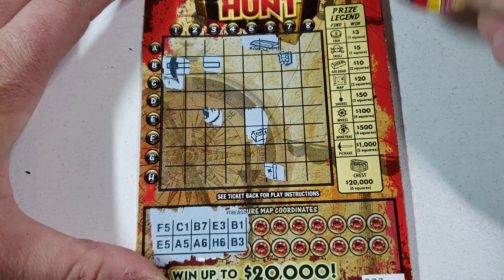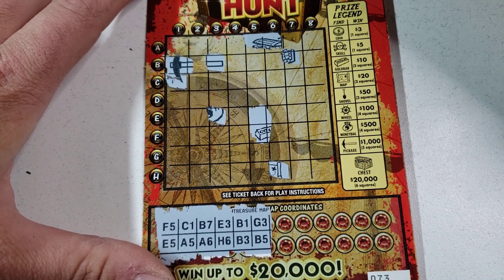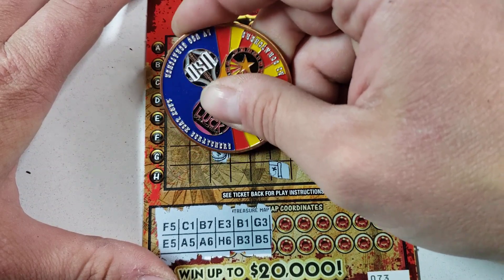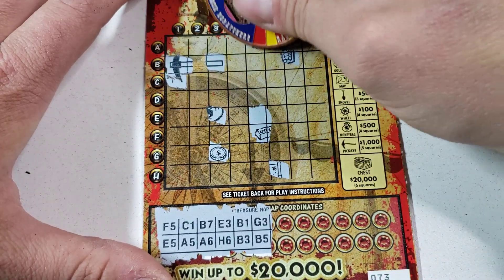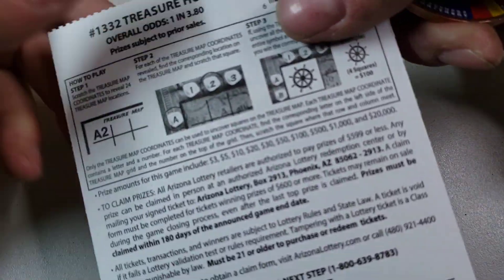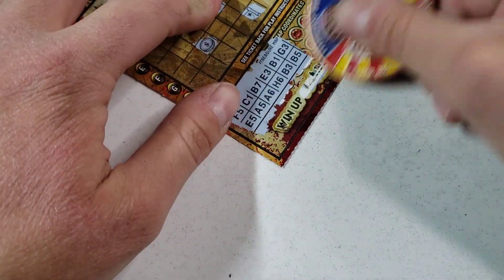Oh, can we get that pickaxe for a thousand bucks? I think it's time. I see all these Arizonians getting claimers and not so much your boy Random Red. But we got a coin — does that mean we're only gonna get three bucks? I'm guessing so. B5 — not exactly sure. Actually, if you win the coin, that's three dollars.